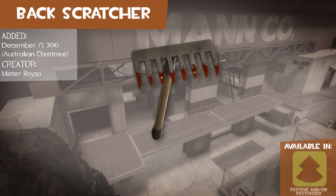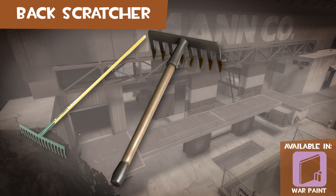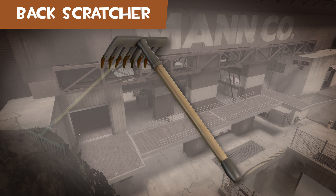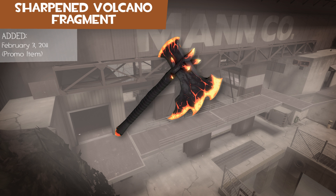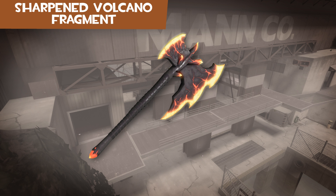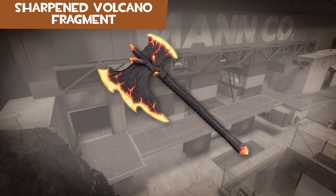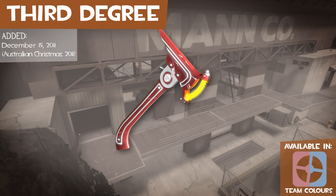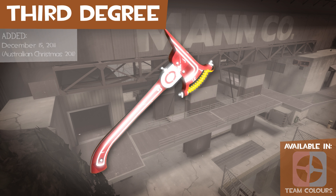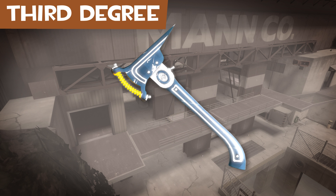The Backscratcher is a gardening rake — I think it's a type called a Heavy Duty Rake but I couldn't confirm it. The Sharpened Volcano Fragment is a promotional weapon made for Rift. I'm not really sure if lava has ever been used as a battle weapon in real life. The Third Degree is another part of the Dr. Grordbort Moonman pack, and it keeps the retro futuristic look of the other items in the set.